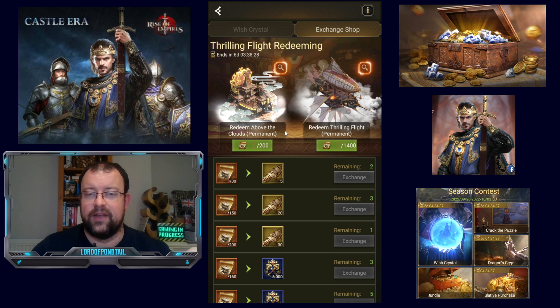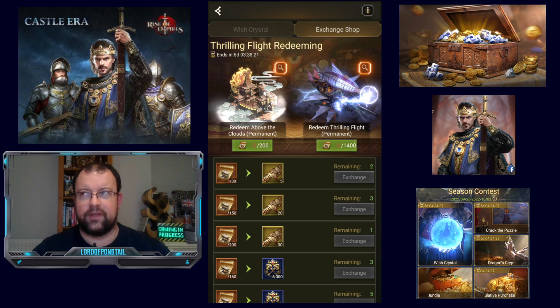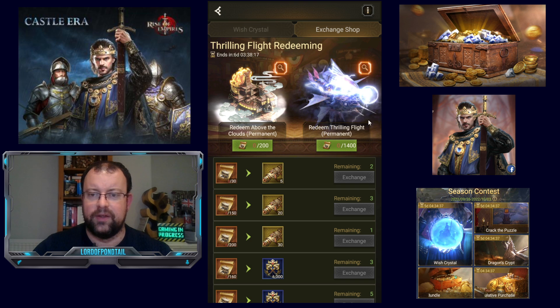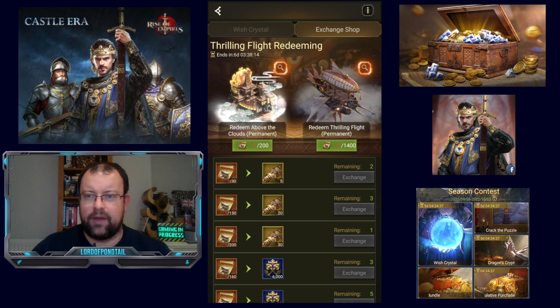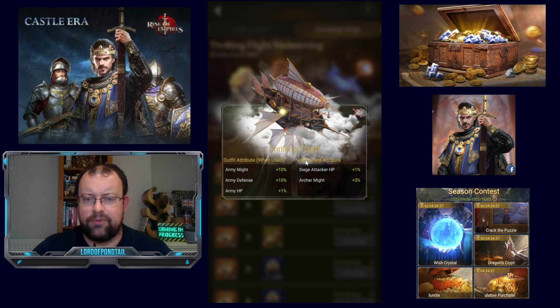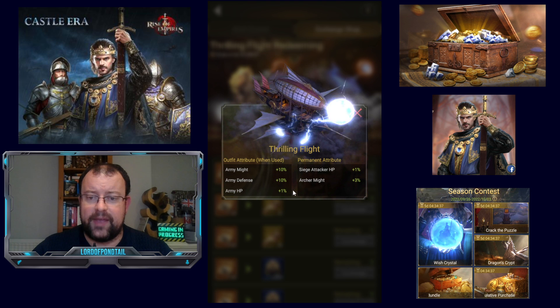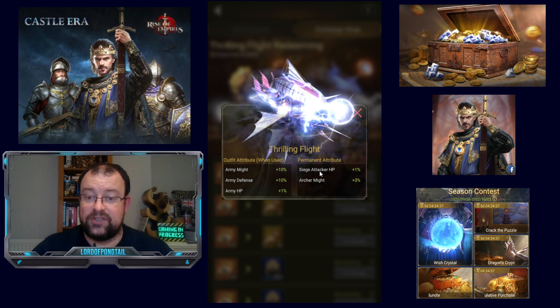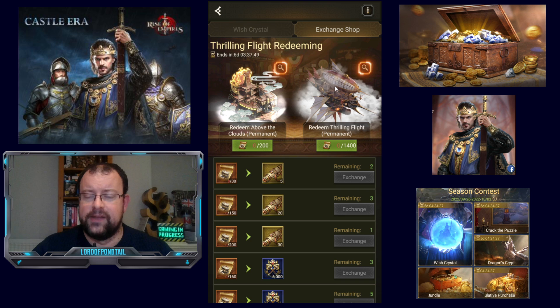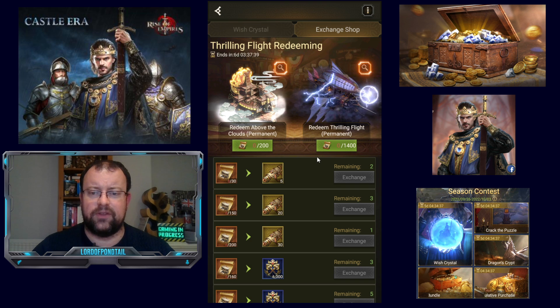None of those are the most key stats. For 200 vouchers — if you realistically average three vouchers per one Wish Crystal — I think this is going to be reasonably cheap, maybe £50 to £80 depending on how lucky you are. The premium item skin for the event is Thrilling Fight, which gives you 10% Army Might, 10% Army Defense, 1% Army HP, 1% Siege Attacker HP, and 3% Archer Might. That's a reasonably premium Castle skin at 1,400 vouchers — usually around £400 to £450 for those of us in the UK.